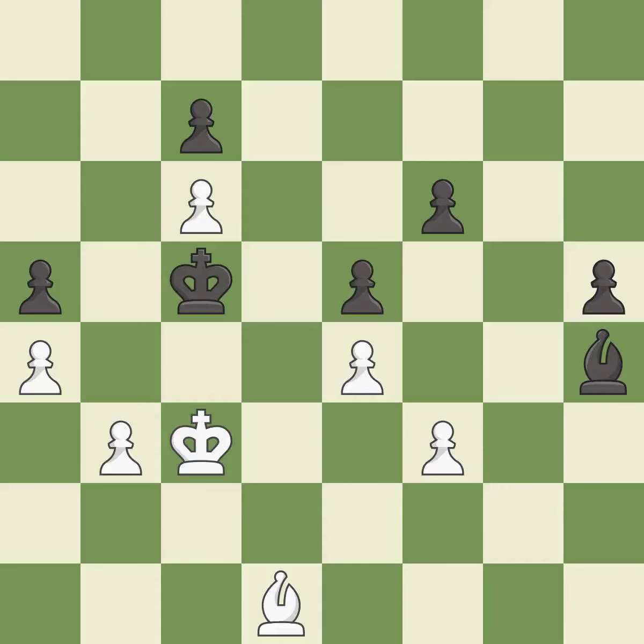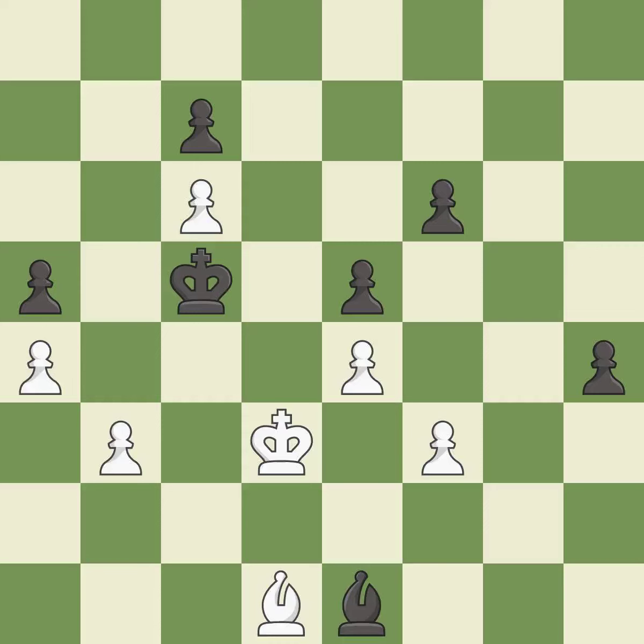This is a fair move — it is good. This moves the bishop to a better location, allowing it to control more squares. This is the only move that works — it is a great move. This evades the check from the bishop — it is best. The passed pawn moves towards its goal — it is best.